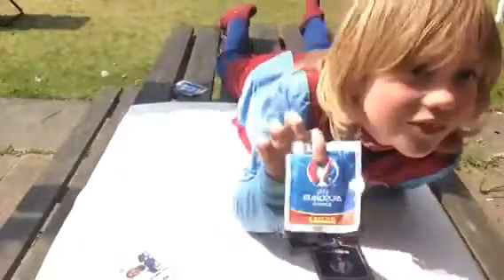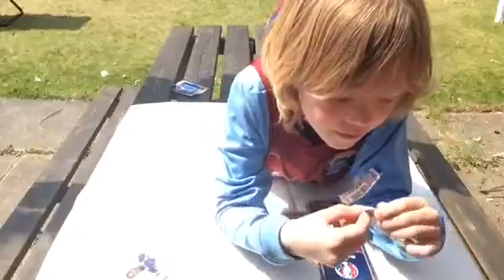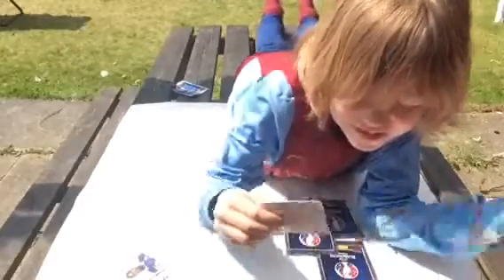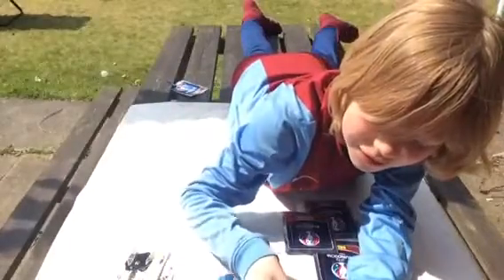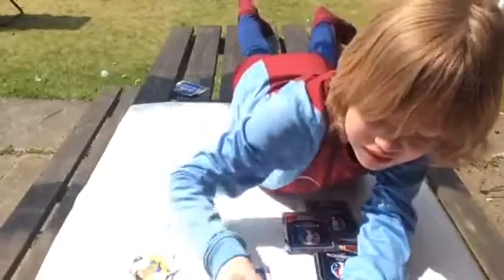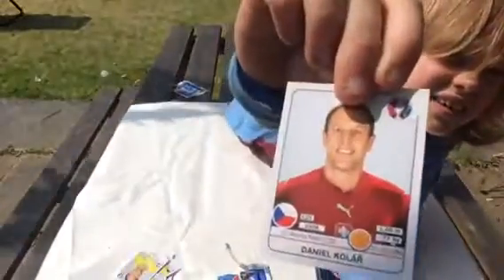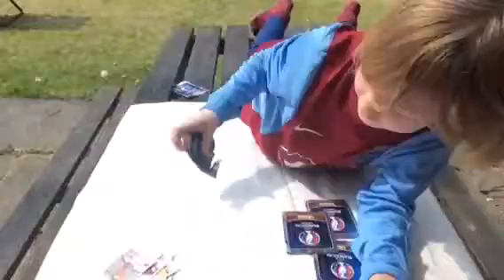Now let's get into the second pack. So who's first up in this pack? Open it up. First we have Paul Pogba — that's a nice one. Next we have Endabar. Then we have Albin Ekster. Daniel Kolar. And Eric Sabo. That's the second pack done.